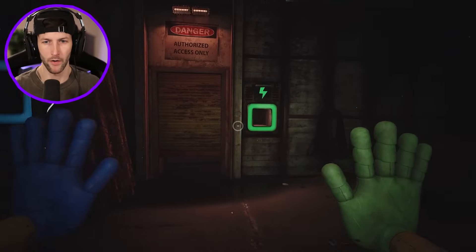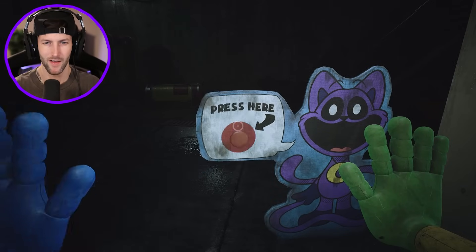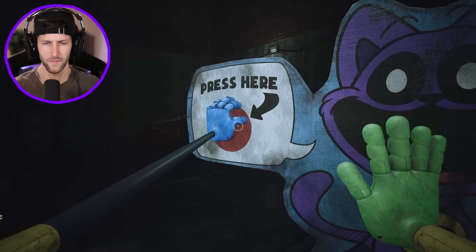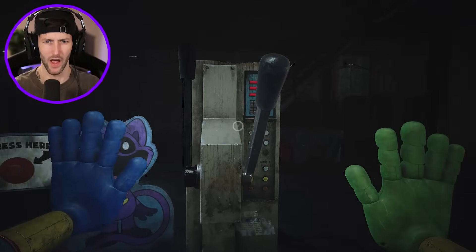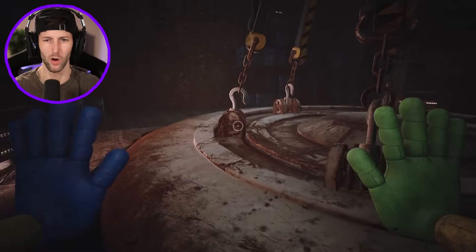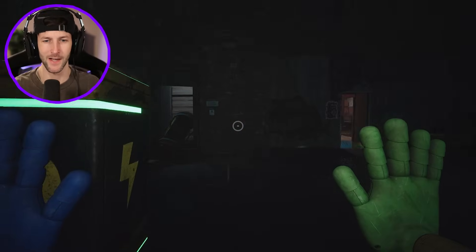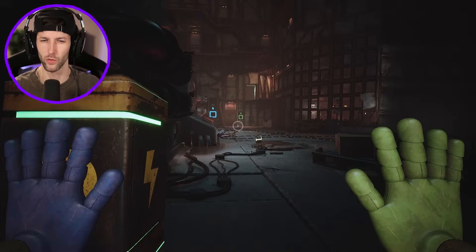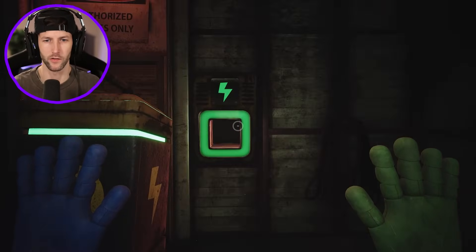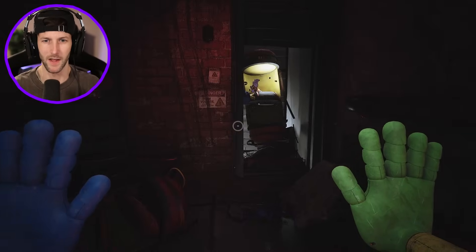We spot some batteries — a blue one and a green one. The green battery looks like it's for the door. Let's try in here. I think this one's broken. We find another tape player with a tape — let's go!